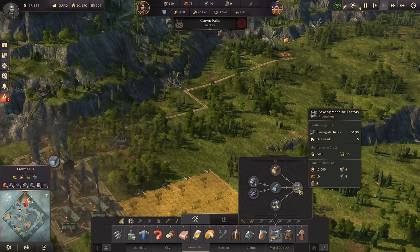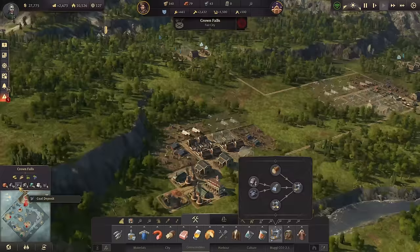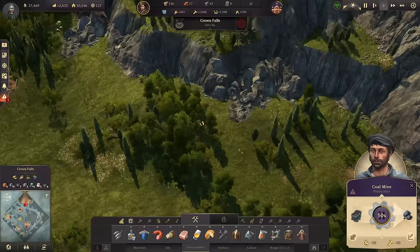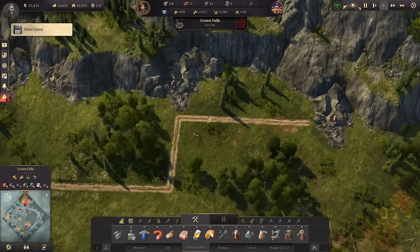I was talking about my next expansions of consumer materials. Sewing machines would be one of them. With the sewing machines we've also unlocked the coal mines - we've got seven coal deposits available in Crown Falls. One of them is already over here that I would really like to use. With coal mines we don't need the charcoal burners anymore. So let's get us a warehouse out there and the first coal mine. One coal mine produces as much as two charcoal burners, which is quite a nice extension.